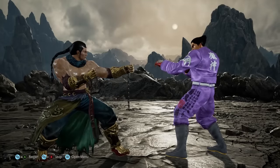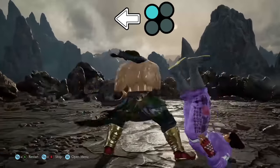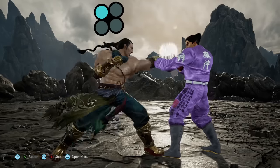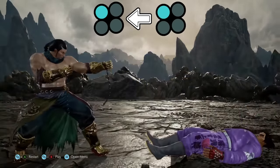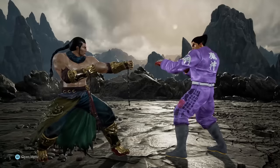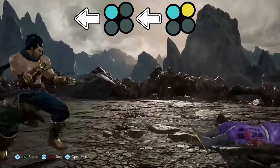Fang has a tremendous counter-hitting tool in the form of back 1, which comes out on frame 10 and leads to a knockdown on counter hit. I will primarily fish for this back 1 counter hit after a jab or down forward 1 as they are plus and neutral respectively. Even if a jab were to trade with a back 1, you still have plenty of time to land the shoulder.